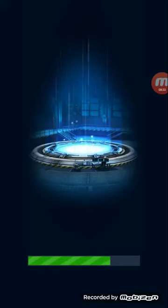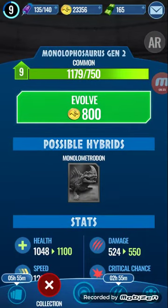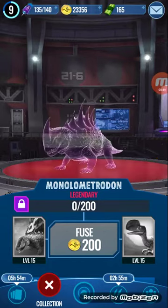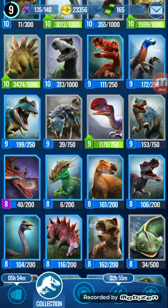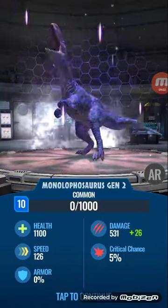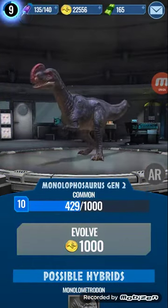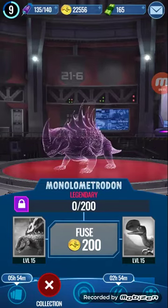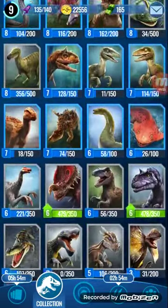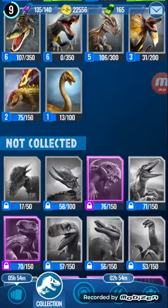I think Monolophosaurus has either a hybrid or needs to level up. I'm pretty sure it takes Dimetrodon Gen 2. So both need to be level 15 — I'll go ahead and level up Monolophosaurus Gen 2. Level 10: 52 more health and 26 more damage. Yeah, they both need to be level 15, so we got that out of the way for Monolophosaurus Gen 2. The other one is Dimetrodon Gen 2, which I don't have any DNA for yet.